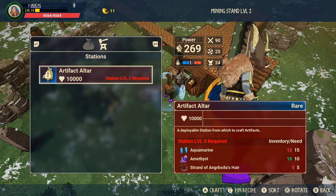Once you're back and you've upgraded your mining stand to level 3, you can craft the artifact altar, but you'll need a bunch of materials for that as well. The aquamarine and amethyst you'll find at Ash Beach, and the strand of Agroboda's hair you only get as a drop from killing Agroboda. She's meant to be the fourth giant in terms of progression in survival mode, so you shouldn't even worry about the others until close to defeating her. The progression order is meant to be Jansaksa, then Hulogi, then the big ice frost giant, and then Agroboda last.